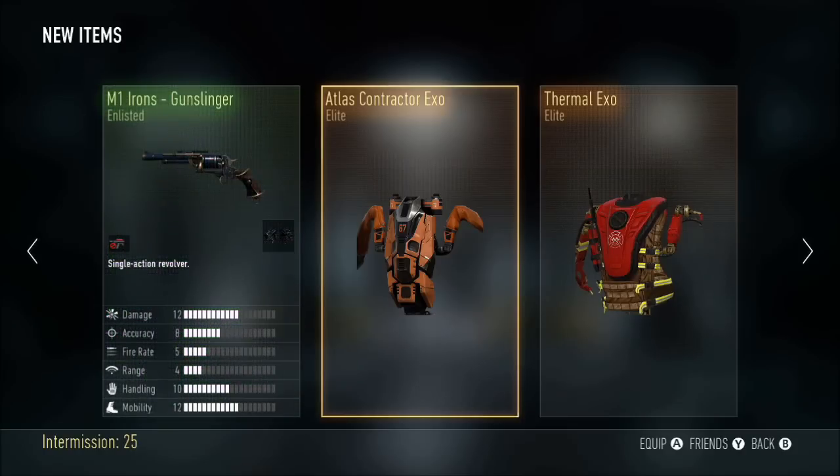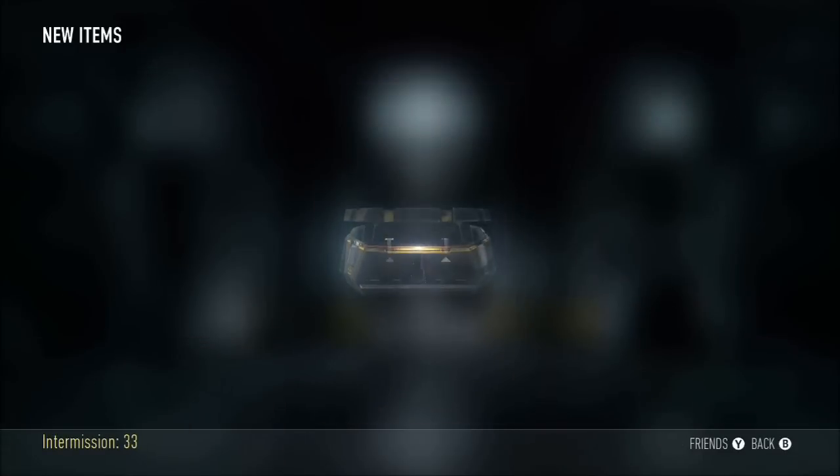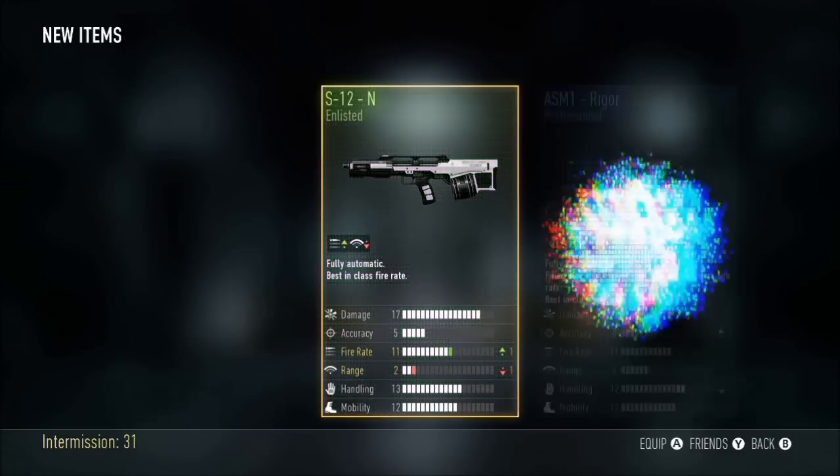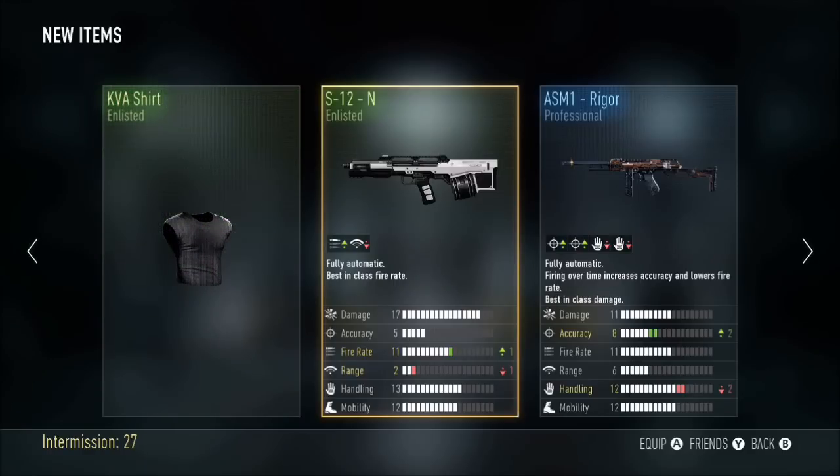Here we go, advanced supply drop baby! Atlas Contractor Exo, Thermal Exo, and a Gunslinger — that's a built-in dual wield. Got black and yellow, or blue, black and orange exo suit. We got a sweet medic exo type of thing — that was actually really sick. We got the Rigar — that's actually a very, very good ASM1.